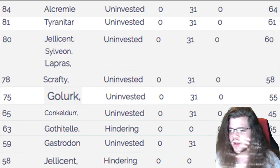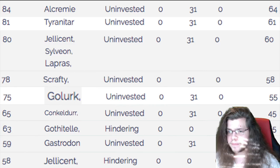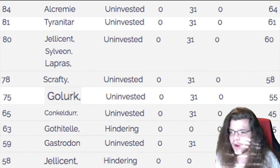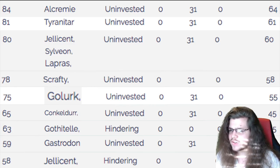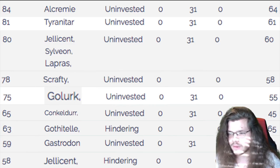Gastrodon we always outspeed even at min speed. Jellicent will always outspeed us if it's not hindering. Things that outspeed us: Scrafty outspeeds us, which is a concern since it has Throat Chop or Crunch. It does activate Intimidate, which sucks, but it can activate our Weakness Policy if it attacks us — so we could be in a good position against Scrafty, though you don't see it very much. Arcanine and Incineroar are just better targets to worry about anyway.